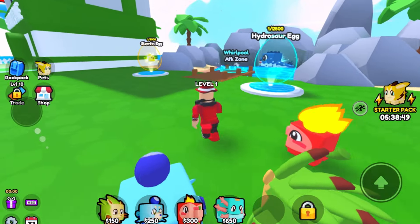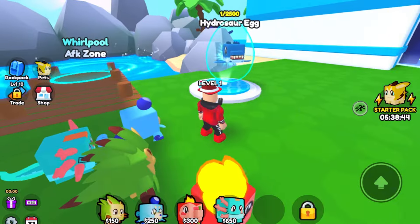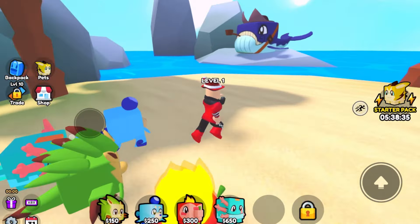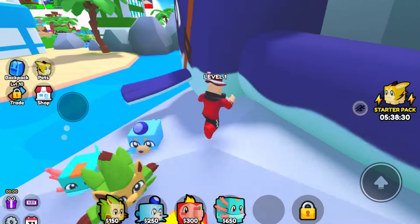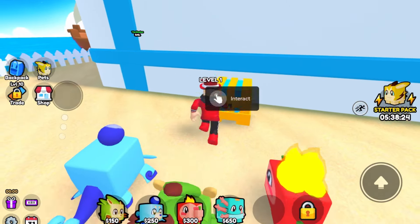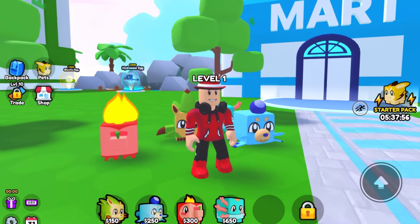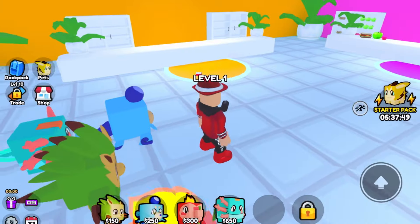Another AFK zone! Glowfin egg and Hydrosaurus egg — 1 in 2,500 and 1 in 5,000. Look at this Hydrosaurus guy — I want him big! Another chest — you guys can find chests all around the map. I am getting stacked right now. I also heard you can find chests even inside the maps you play.